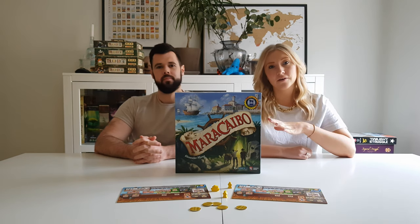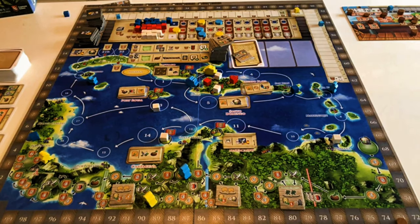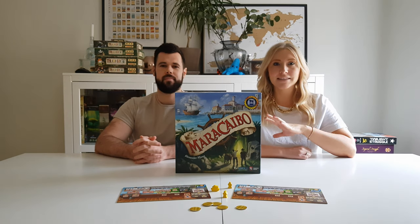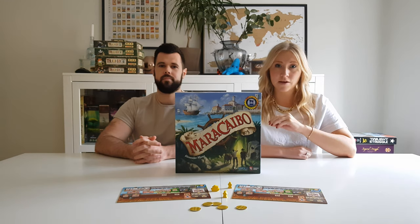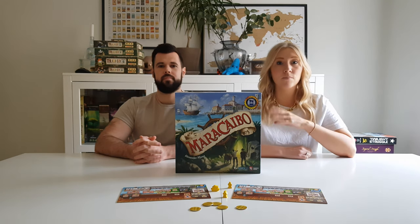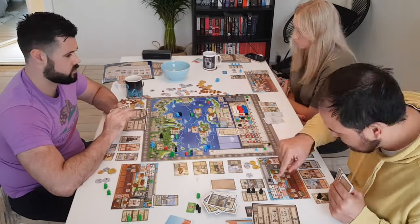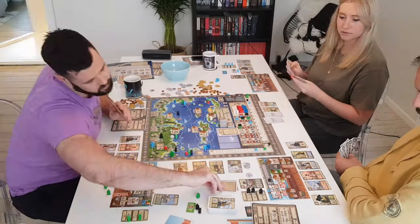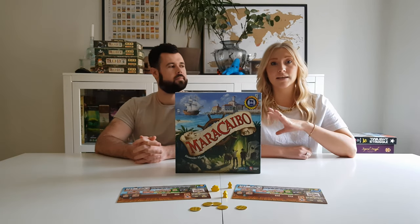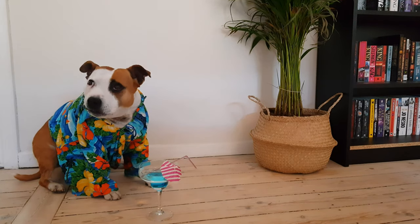If you're unfamiliar with Maracaibo, you'll take the role of a mercenary sailing in a big circle around the Caribbean, collecting crewmates and fighting for different colonial nations in order to gain influence with them, with the main aim being to become more famous and get more doubloons than your friends. This is a really solid Euro game by one of our favourite designers, Alexander Pfister, and one of our favourite publishers, Capstone Games. To find out more about Maracaibo, check out our review here.